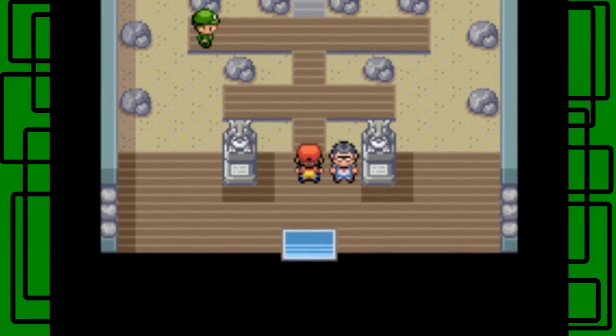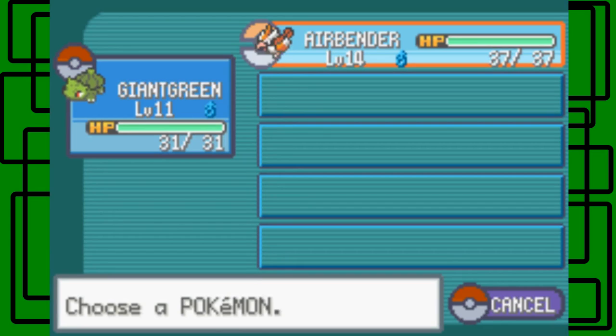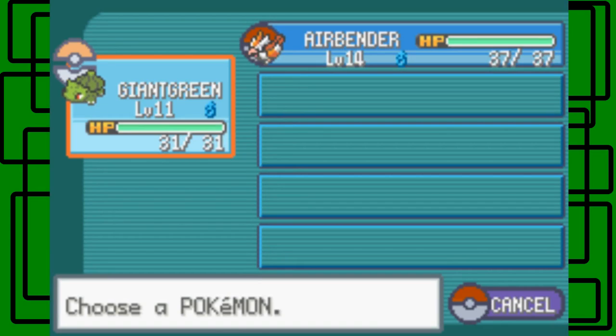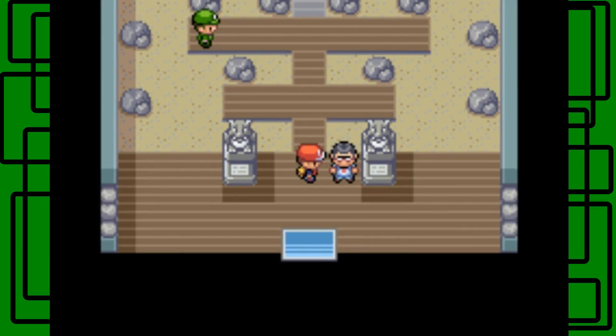Hello there, I am Giantcroll with more Pokemon Leaf Green Redo. In the last part, we took on the whole Viridian Forest. Airbender ended up being level 14 by the end of it, and Giant Green grew one level from 10 to 11. It was pretty easy because Airbender had Gust. Let's talk to the advice giver.